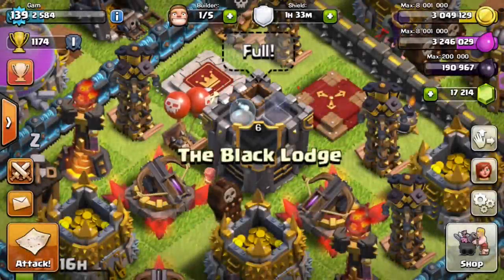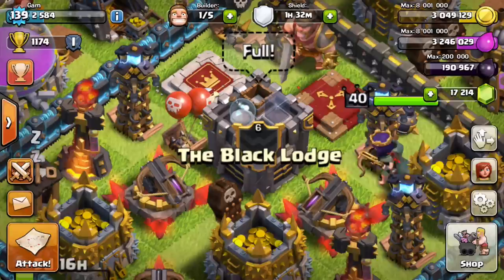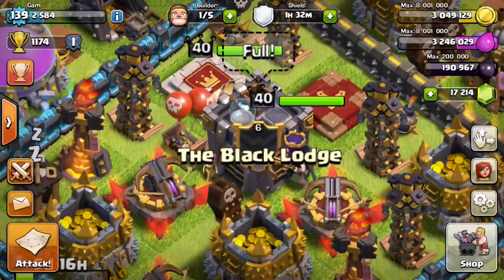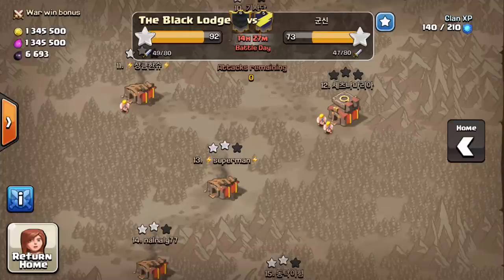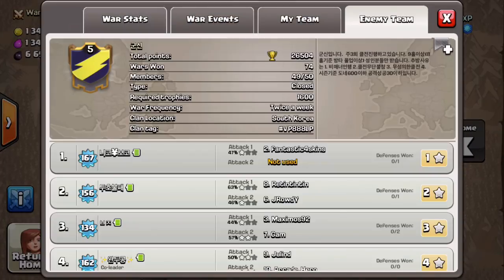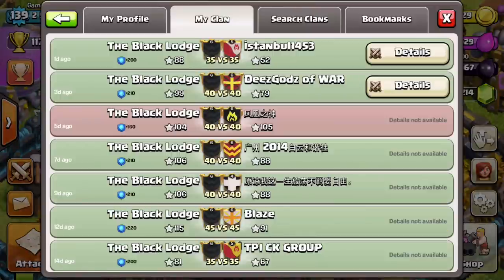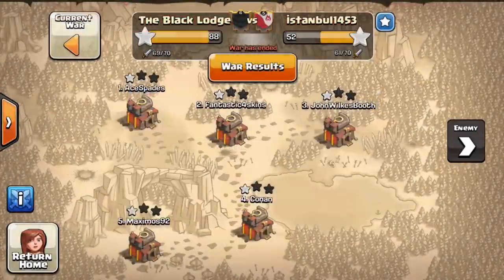Hello everybody, it's Gam here again from the Black Lodge, and I'm here to do another recap video. First things first, sorry I'm a bit late on this video. It's been a little while since our war ended, and we're actually a good ways into this current war against what I think is a South Korean clan. But enough about that, let's go check out the details of our war against Istanbul 1453.